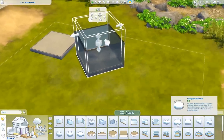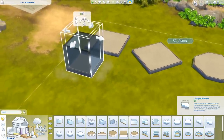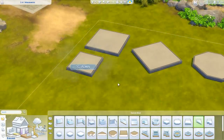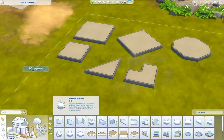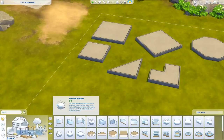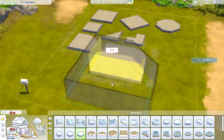Over here you have the octagonal platform, then a regular square platform as well, then the triangular platform and the L-shaped platform. And last but not least, we also have rounded platforms. There are three different sizes, including the small one, the extra large and the extra extra large one.